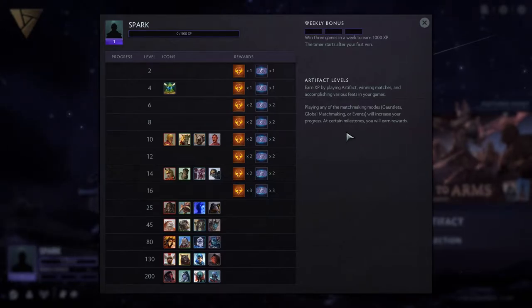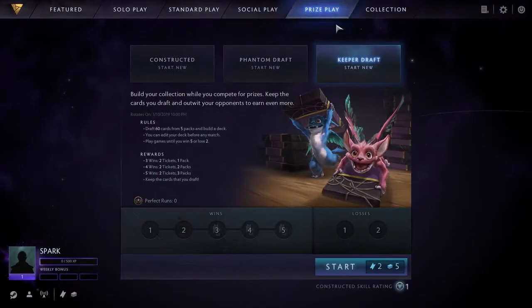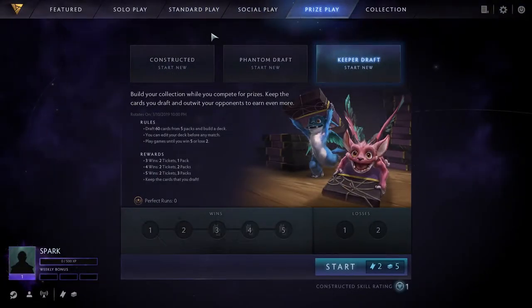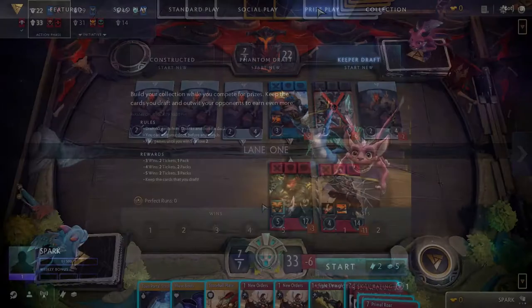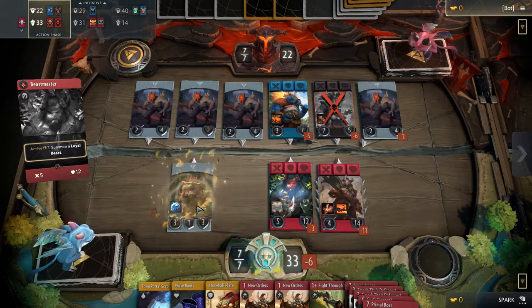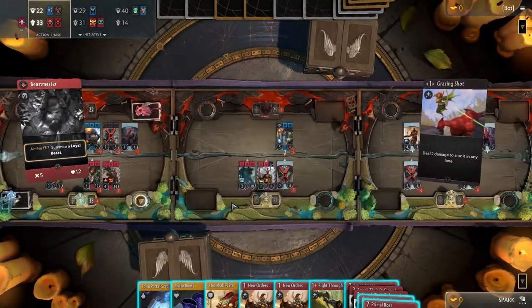The first three wins per week will grant you 1000 XP as a weekly bonus. The naming convention of casual and expert modes has been changed as well, and they are now called Standard or Prize Play. Both of these categories provide XP. There are other ways to obtain extra XP that will depend on what happens during the game.